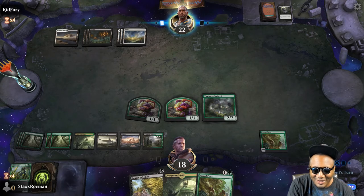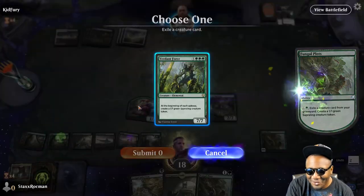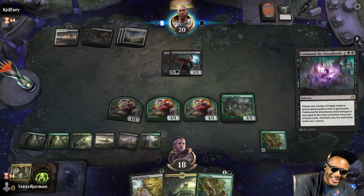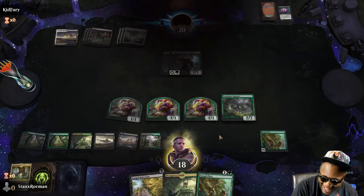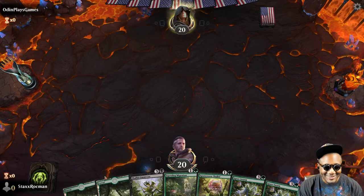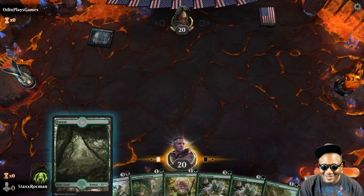He's looking in my graveyard — go ahead and remove my Verdant Force. You're going to have your two 1/1s there. Two lander — I'm going to try it though. Normally I wouldn't, but we're casual. I'm playing casual now, just casual flowers.